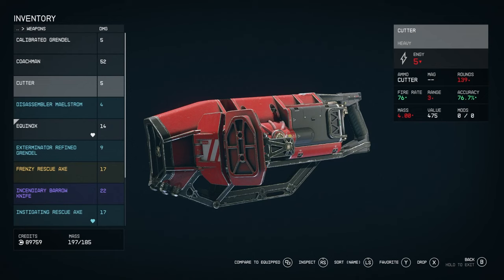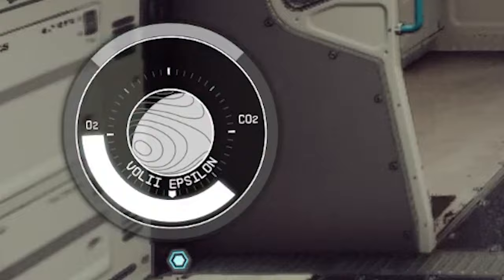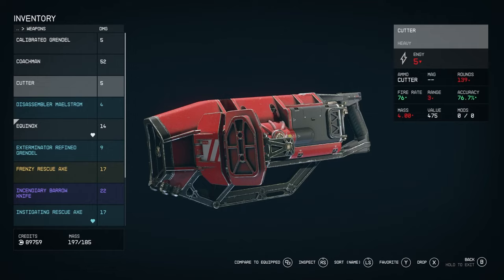Mass is very important in this game. If you're overweight — over-encumbered — and you start running, you'll burn through oxygen quicker, which leads to CO2 poisoning a lot faster. So you need to keep that mass under the limit. My limit is 185, so I need to keep it below that.